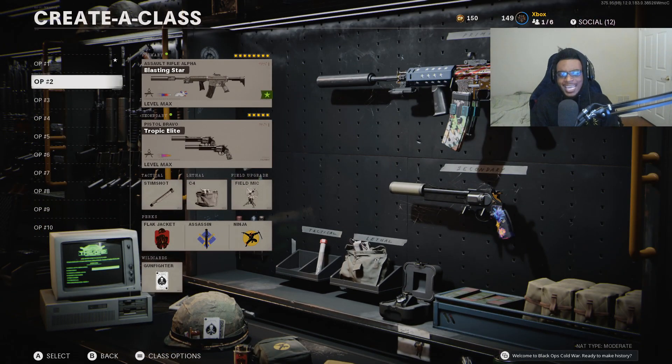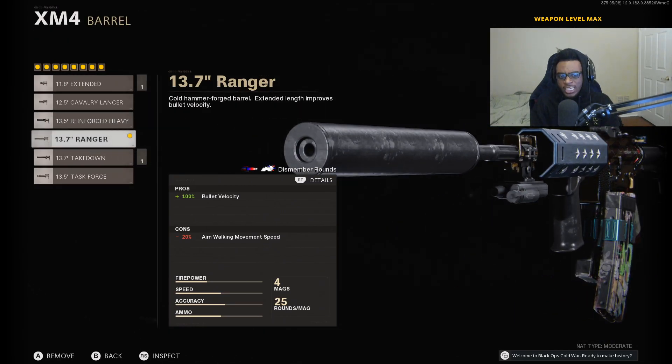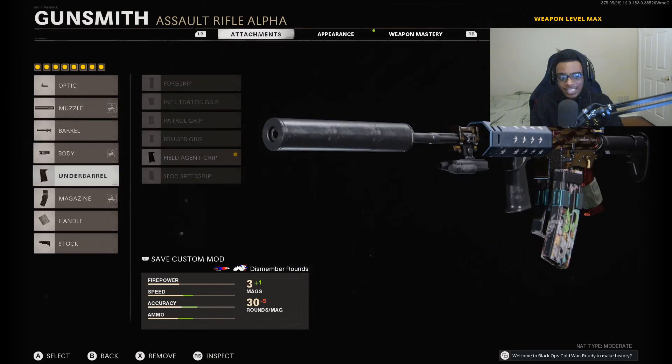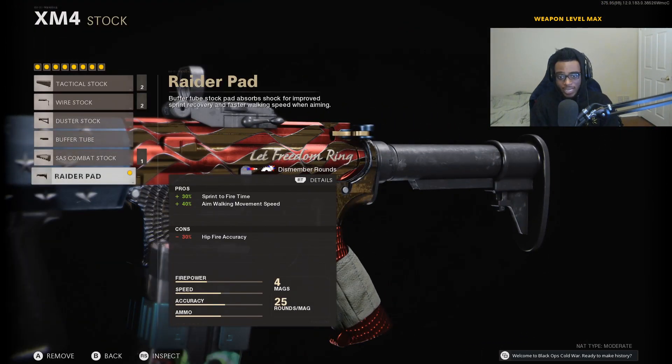For our second class setup we're looking at another XM4 — the number one AR to use here in Black Ops Cold War as of right now. We're making another setup for players that like to play more aggressive and that also play Search and Destroy. This XM4 class setup consists of the Microflex LED, the regular suppressor, the 13.7 inch Ranger barrel, the Steady Aim Laser instead of the Tiger Team Spotlight, the Field Agent Grip, the B-OPS Mini Clamp, the Airborne Elastic Wrap, as well as the Raider Pad.